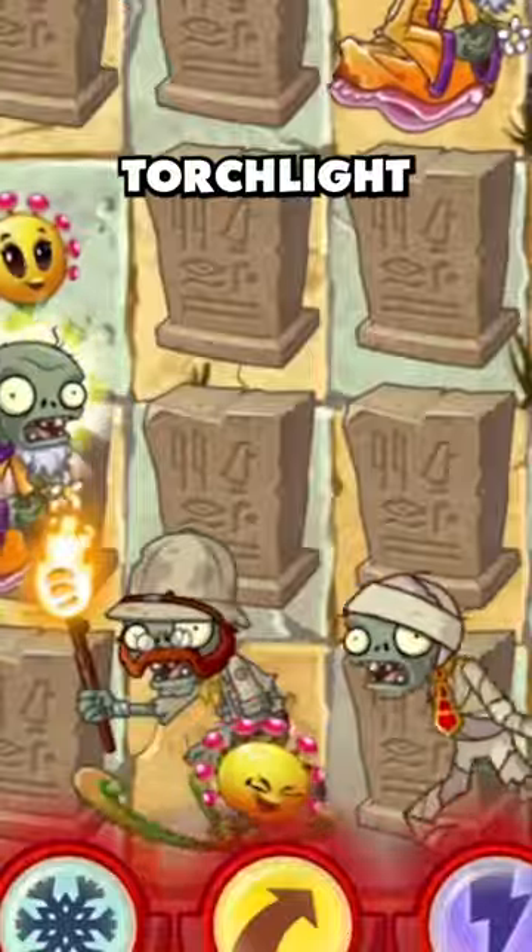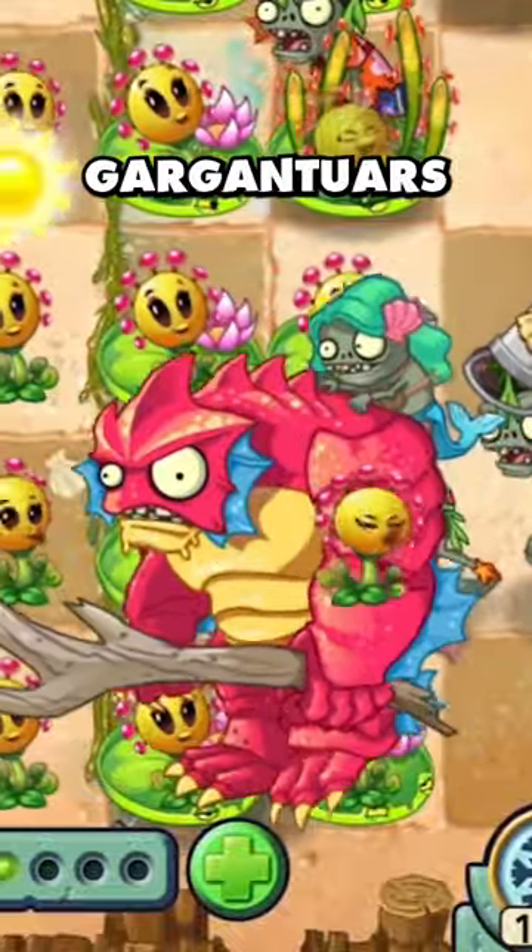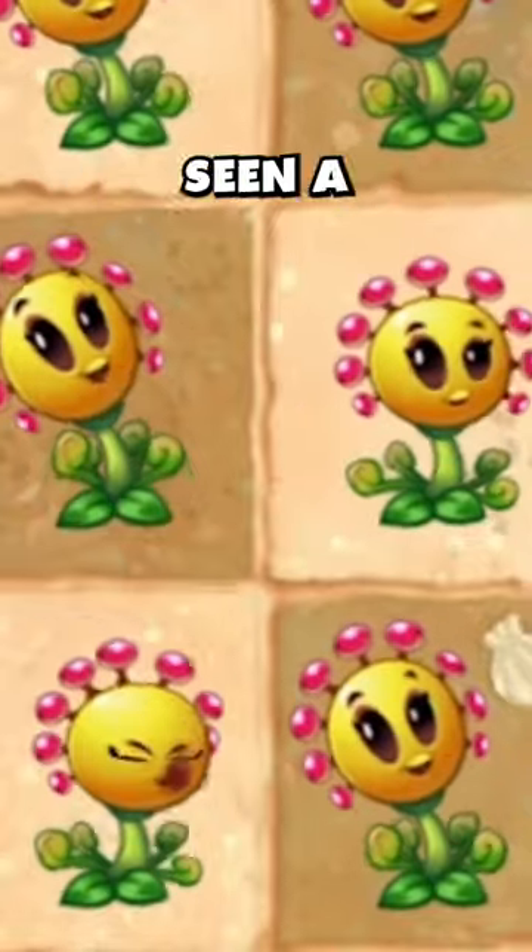They can't get frozen, the torchlight zombies can't burn them, the wizards won't transform them into sheep, and the big bad gargantuars will just leave them alone. You've never seen a plant like this before.